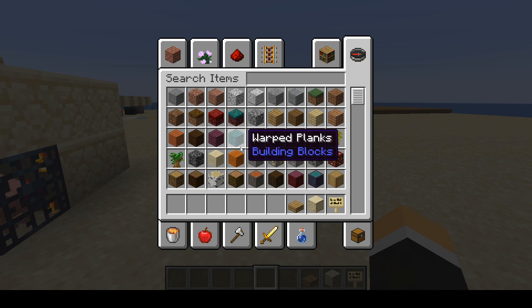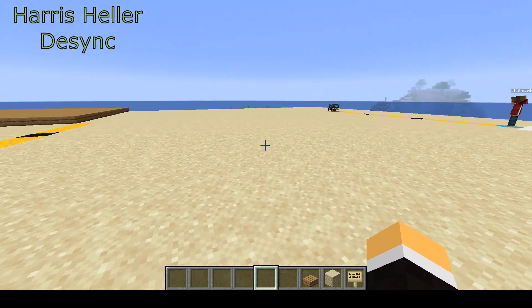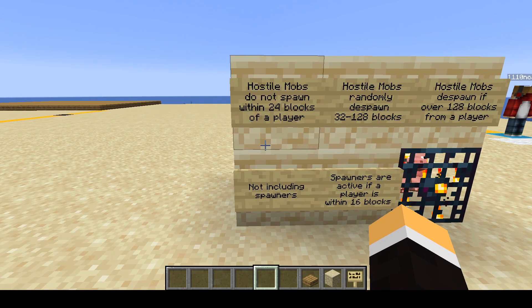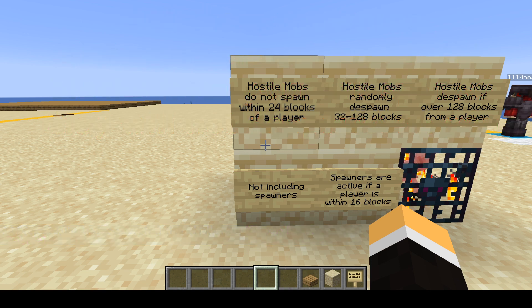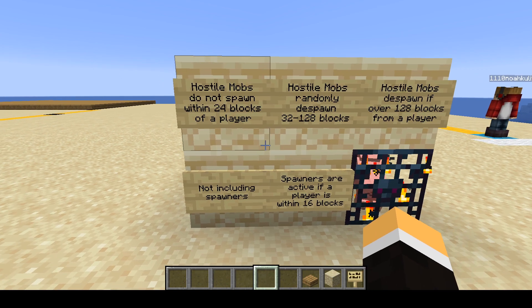The next part to look at is spawns that happen at night or around you. The important thing to remember is that no hostile mob is going to spawn within 24 blocks of you. From 32 to 128 blocks away, hostile mobs will randomly spawn approximately every 40 seconds. So if you're making a mob spawner — in Skyblock or Survival — your best place to set the spawning platform would be around 25 to 31 blocks away. If you're below that range, your spawner is going to be active and those mobs won't disappear. Hostile mobs will despawn instantly if you are 128 blocks away.